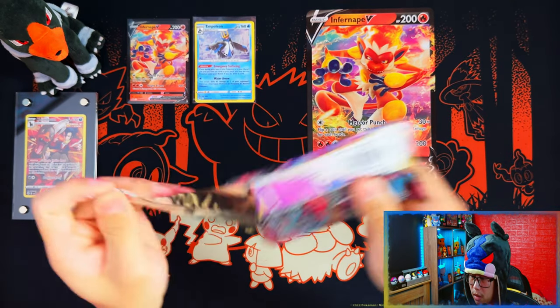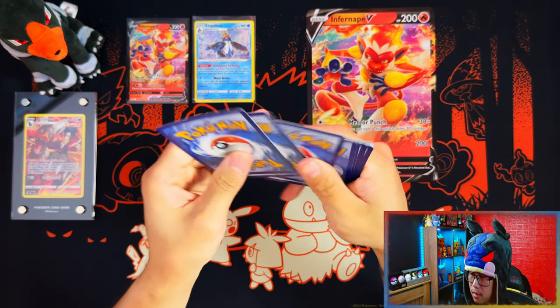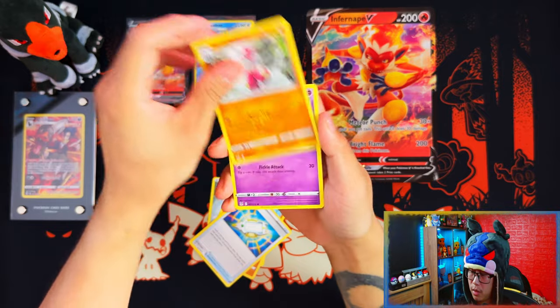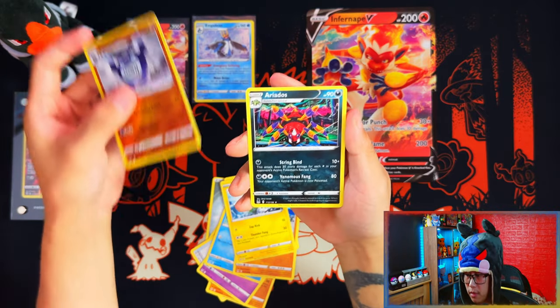Last pack, guys — last pack. Will we get last pack magic to save this box and say that it was worth it? Probably not. Steel Energy, Gastrodome, Heartbone, Medicham, Pinkay, Fasculine, Phantom, Ocorito, Elite Strike, Reverse Polyrath, and Rorados.